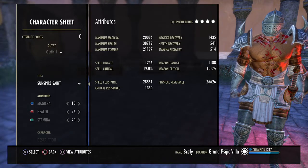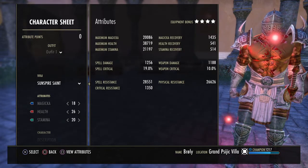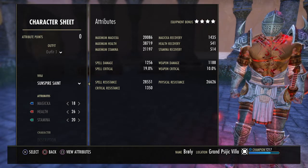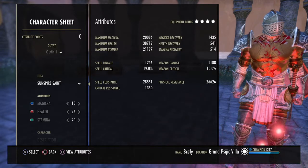Welcome to the channel. In this video, we're going to be going over a basic setup to start out with tanking. This setup can be ran on any tank, whether it's a Sorcerer, a Nightblade, Templar, Necro, whatever. You can use these armor sets on any build. This is just a basic setup, but we're using a DK for reference, just because DKs are the number one tank. So let's go ahead and jump into the stats.